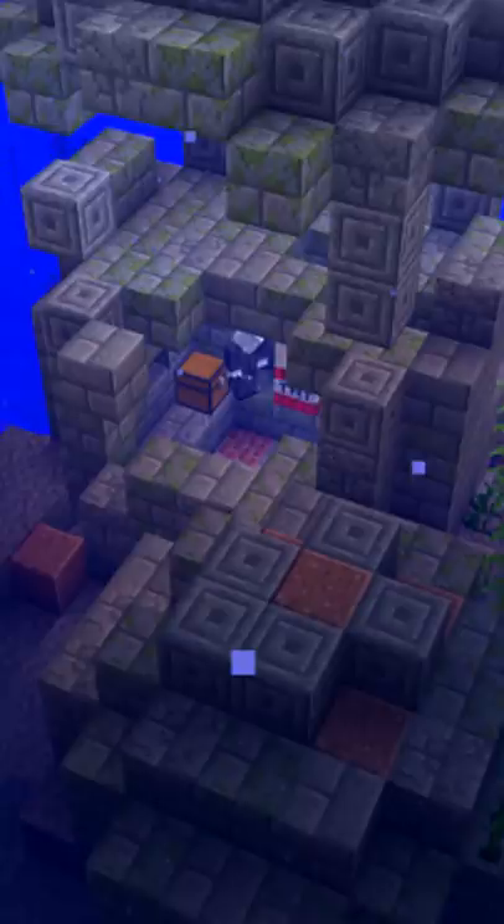Bricks can be found in underwater ruins. Bricks were added in the same update as TNT. The brick item used to look like this. Villagers can sell 10 bricks for an emerald.